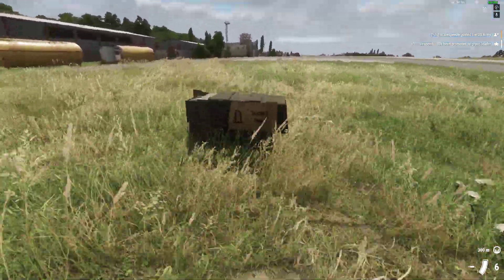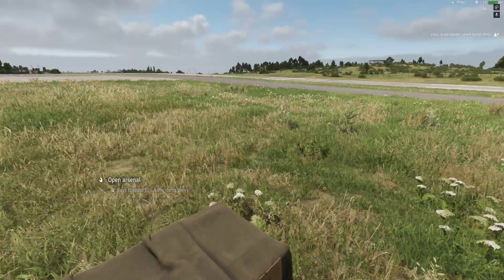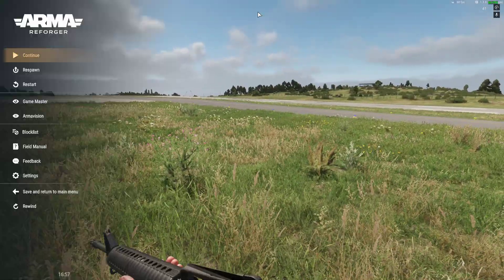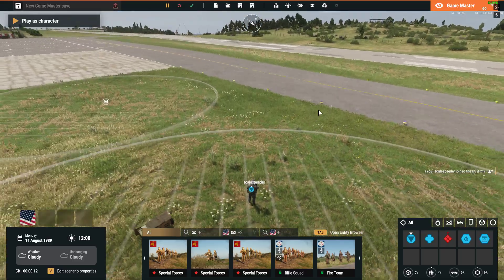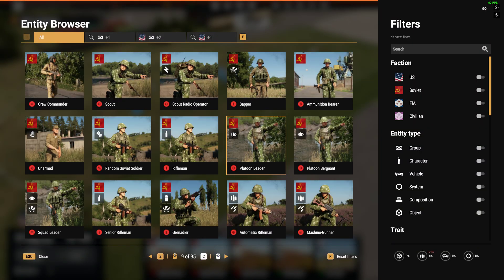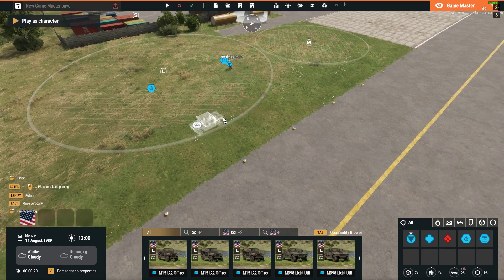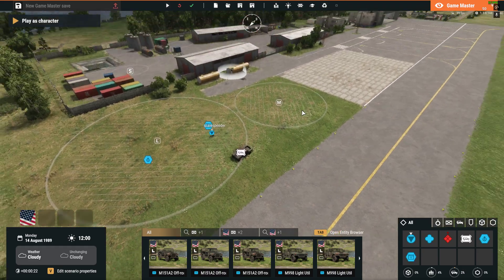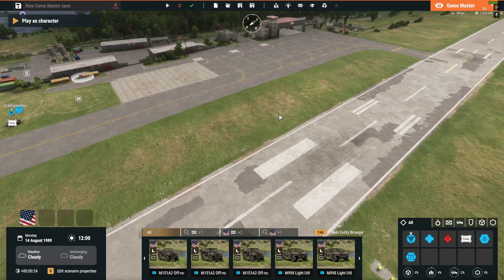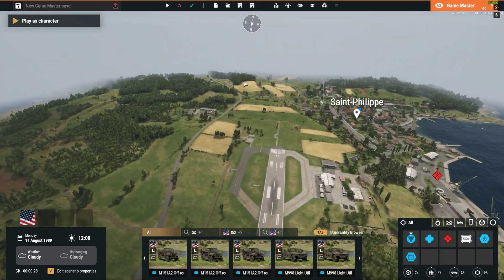There's the arsenal box, so we can equip some different weapons and then head off down there. But as the Game Master, you can jump into Game Master and say, 'I'll tell you what lads, we don't really want to go on foot, do we? Let's spawn in a Humvee for us to use.' Or it could be, 'That was a bit easy — I'm going to spawn in some more enemies, or give you another objective down here.'